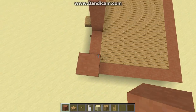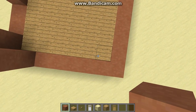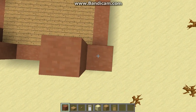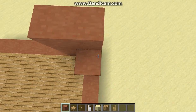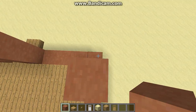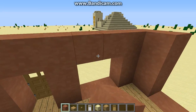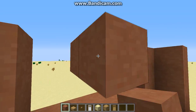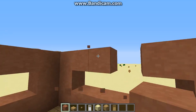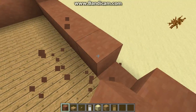Bring up your corners — bring them all up three blocks. The corners are kind of a barrier so you know where not to put windows, so it doesn't look simply like a box with a giant circle window.